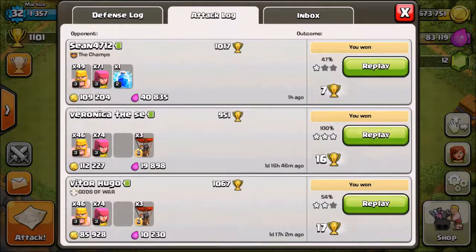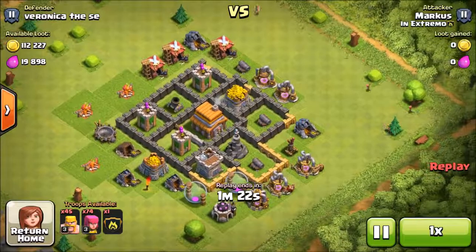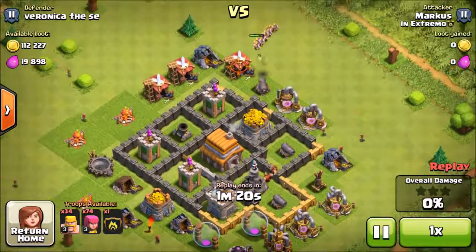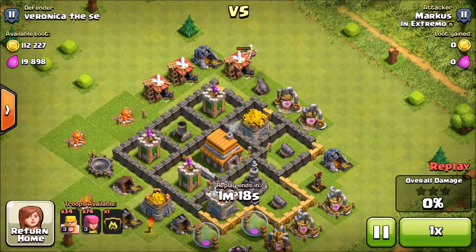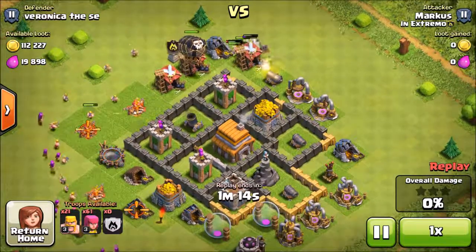We're gonna look at a couple of my replays. The first one is on another Town Hall 6, and basically what you try to do is drop your barbs and then the archers behind — you want your barbs to tank.